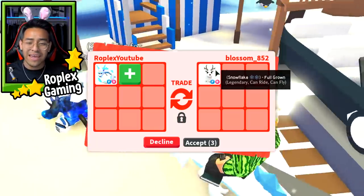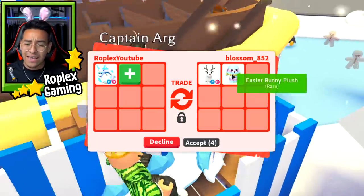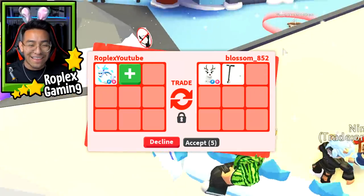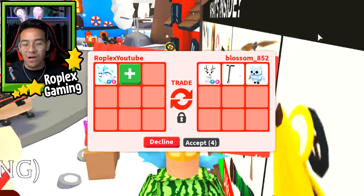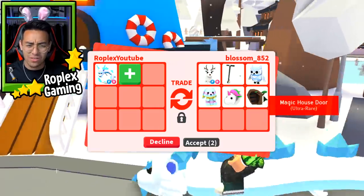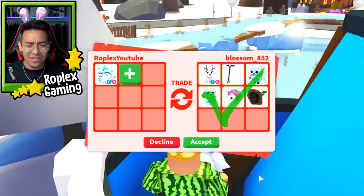Blossom is offering me an Arctic Reindeer, an Easter Bunny plush, and a neon white scooter. I think I'm gonna do it. A snow owl — doesn't seem all that bad, especially because of the Arctic Reindeer. And a magic house door — now I think I'm for sure gonna do it. Yeah, she's hitting accept.